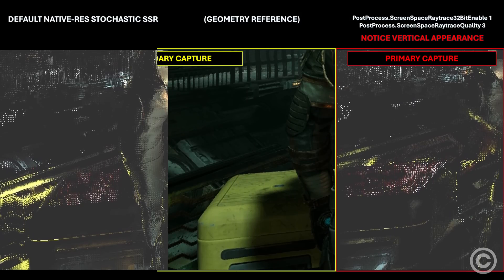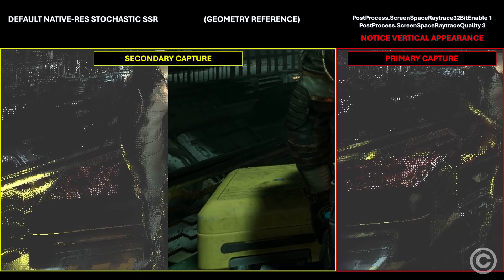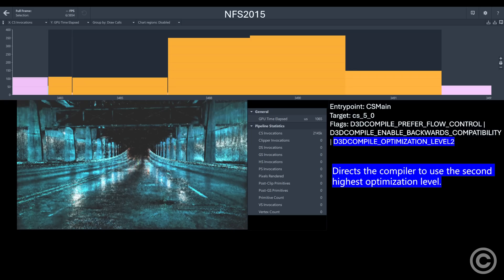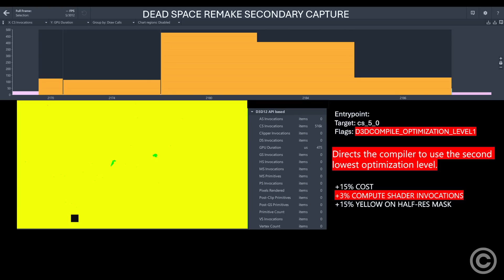Let's quickly discuss the default Dead Space Remake SSR in the secondary capture and compare the cost with fully modded Need for Speed 2015 output in a highly reflective area. At first it looks like a performance regression, and while Dead Space Remake reduces the compiler optimizations, the Dead Space Remake scene is more complex, increasing the amount of rays traced as seen in this classification buffer. The temporal denoiser only takes 100 microseconds, but we need to discuss why SSR looks so poor.